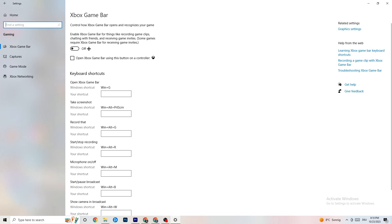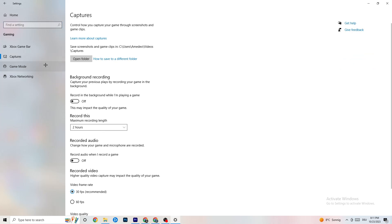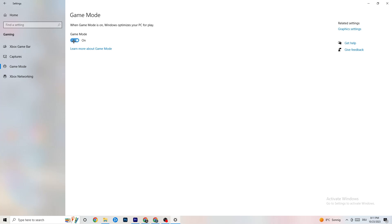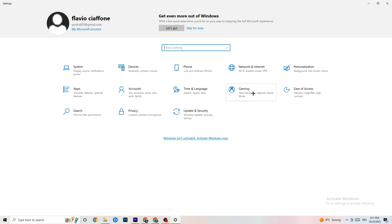Go back to Settings and click on 'Gaming.' First, turn off 'Xbox Game Bar' — you don't need it and it will drain performance. Next, go to 'Captures' and turn that off too, since background capture can cause mid-game crashes or FPS stuttering. Then check 'Game Mode' — for some people it works better on, for others off, so try both.